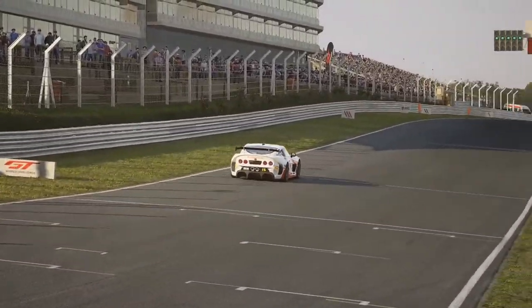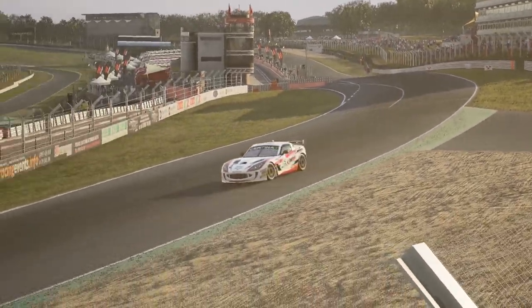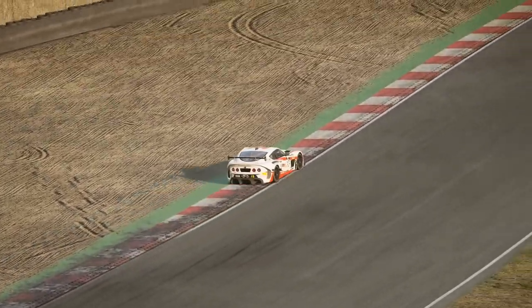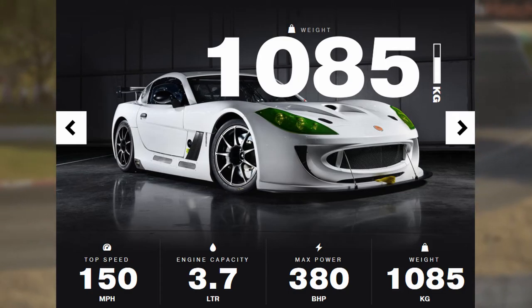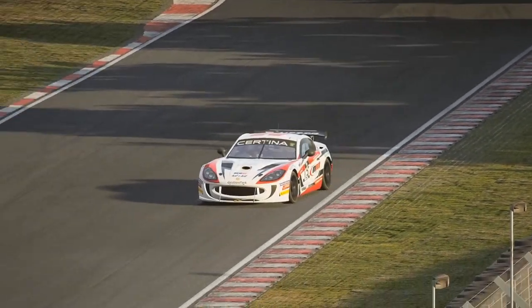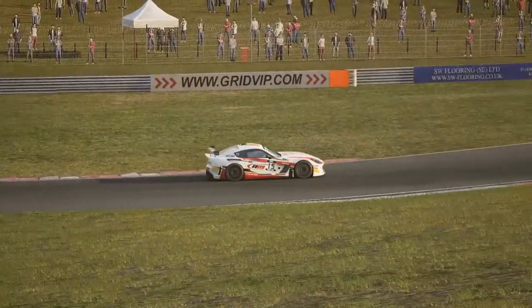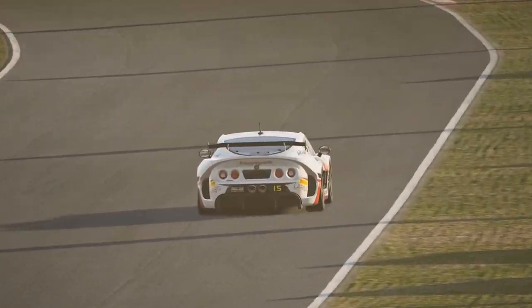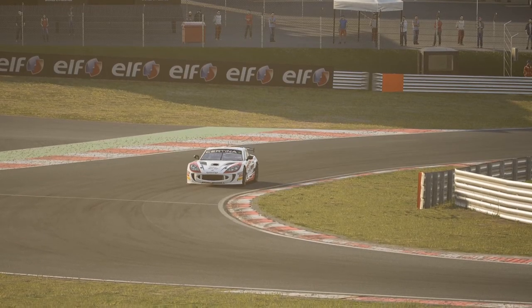Now that the GT4 pack for Assetto Corsa Competizione got released, there is finally a somewhat similar car to those in Automobilista 2, namely the Ginetta GT4. There are different versions — ACC features the pure GT4 and AMS2 the Supercup variant. The only real difference is that the GT4 has about 25bhp more than the Supercup version, which means the handling should be directly comparable as the rest of the car is identical, and 25bhp more could only lead to slightly snappier behavior.